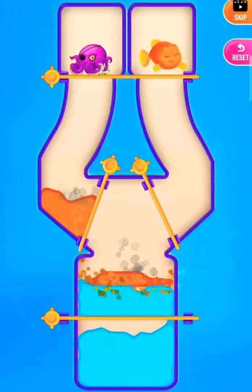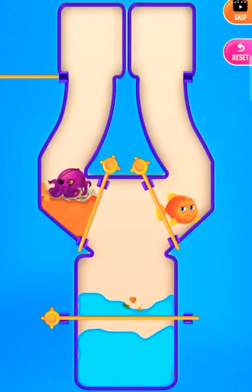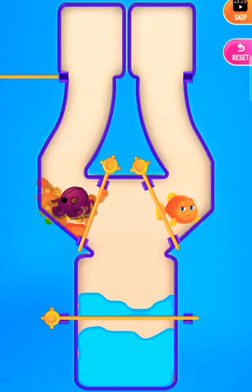Dissolve a portion of lava. Now release the octopus into the lava. Pull the pin to save the fish.